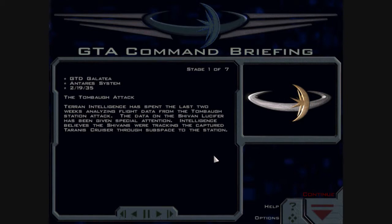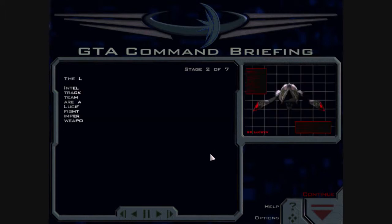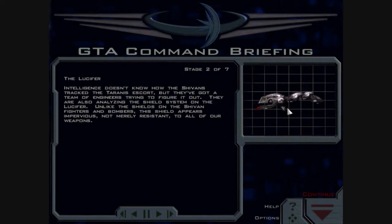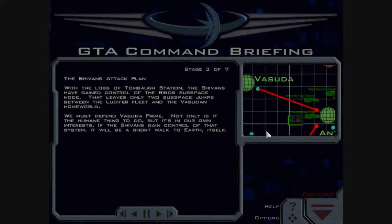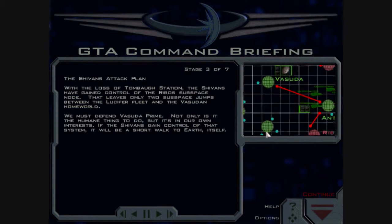Terran Intelligence has spent the last two weeks analyzing flight data from the Tombaugh Station attack. The data on the Shivan Lucifer has been given special attention. Intelligence believes the Shivans were tracking the captured Tyrannus cruiser through subspace to the station. Intelligence doesn't know how the Shivans tracked the Tyrannus escort, but they've got a team of engineers trying to figure it out. They're also analyzing the shield system on the Lucifer. Unlike the shields on the Shivan fighters and bombers, the shield appears impervious — not merely resistant — to all of our weapons.